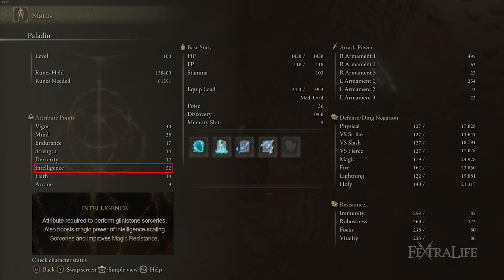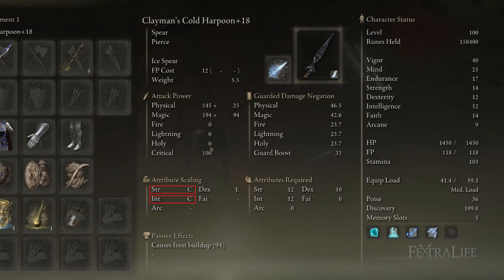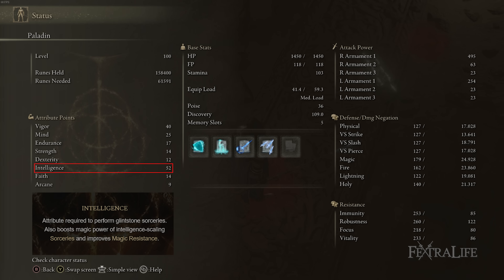52 Intelligence is there to increase the damage we do with our weapon as well as Ice Spear, since it scales off Intelligence, and it increases spell damage. With the Cold Affinity, you'll get C scaling in both Intelligence and Strength, so eventually the damage from Intelligence will drop off and you'll want to increase Strength to boost physical damage — which also increases Ice Spear's damage. As you advance the build, you'll start putting points into Strength, which should allow you to swap to a better shield and potentially reach 100 guard boost with Scholar's Shield up.